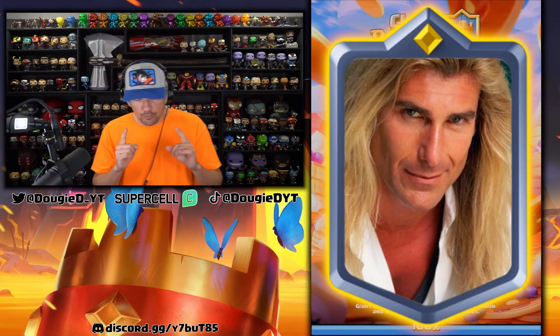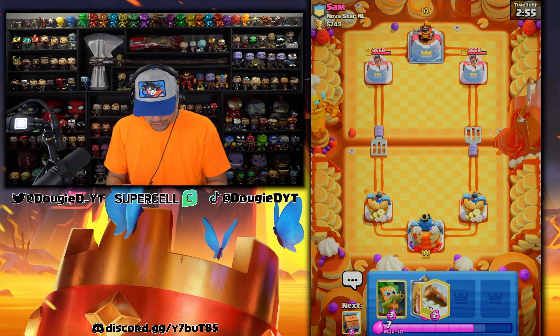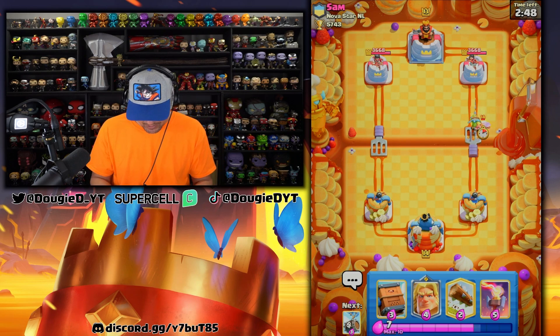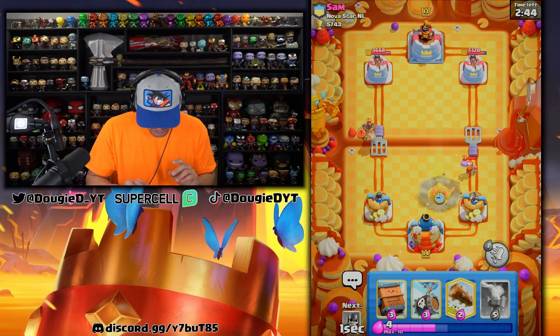If you don't have Golden Fabio or he's not level 14, you can sub in the Valkyrie for sure. And hog rider — if I didn't say this before — is sometimes a difficult matchup if you don't have the right rotation and cycle.